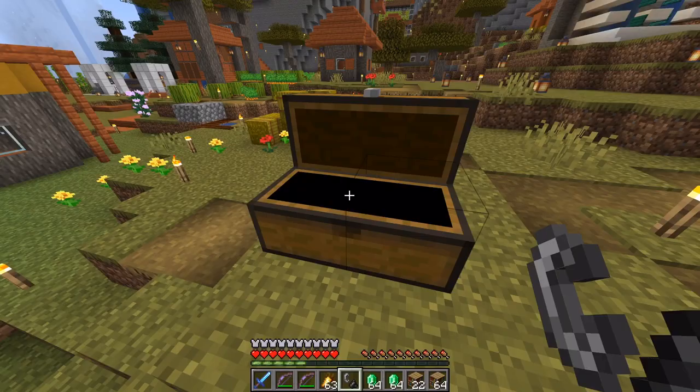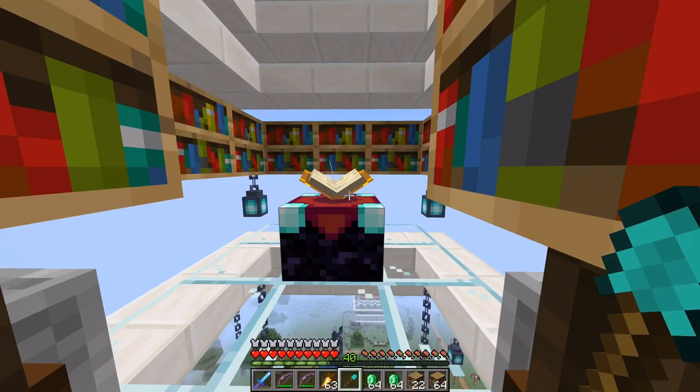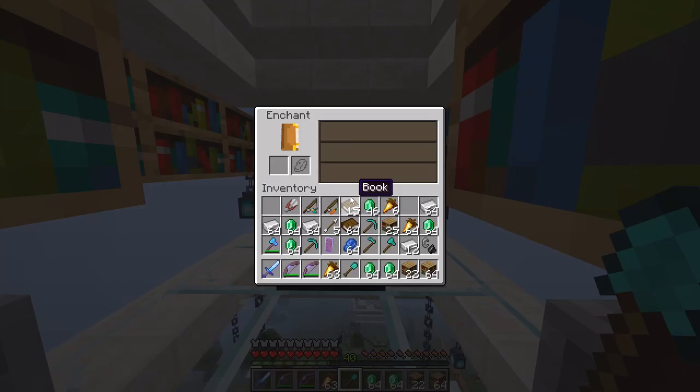Let's get to it and start enchanting. Before we use books, let's try the enchanting table first. Do you want to use a book straight away or enchant at the table? When it comes to experience levels, it's always cheaper to use the enchanting table. However, for convenience, if XP is not an issue, I would just use the book. Note: you cannot enchant flint and steel or the sticks on an enchanting table.